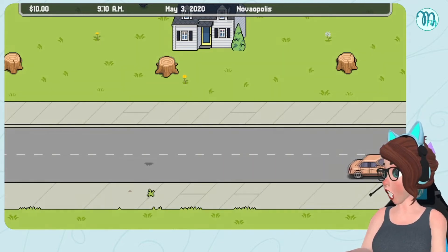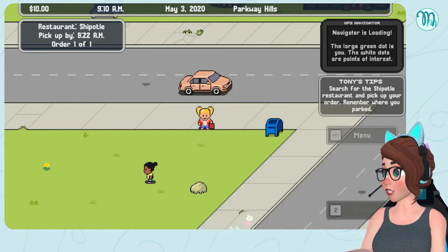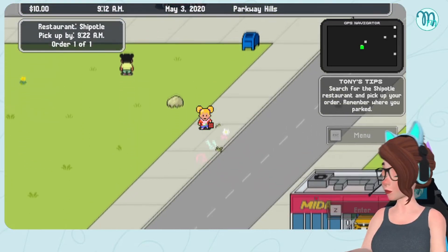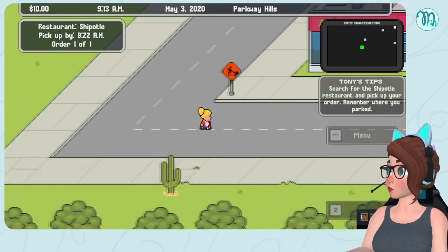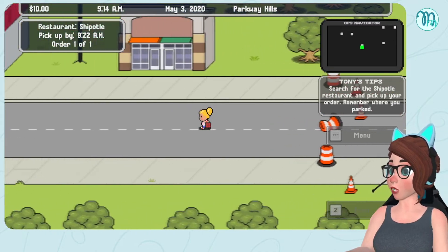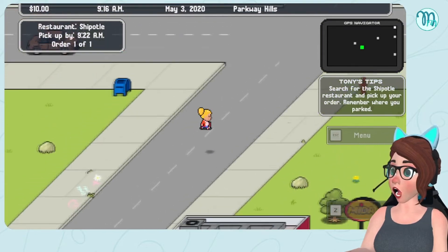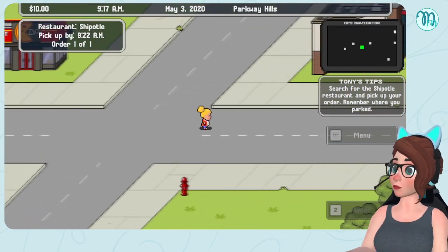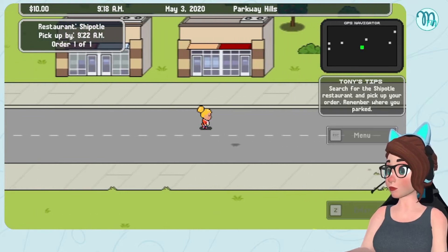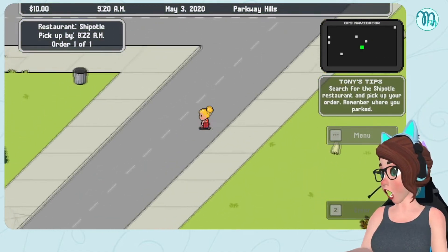We're getting our Coyota Trolla in Novaopolis — I love all this. The navigator is loading. The large green dot is you, white dots are points of interest. Search for the Chipotle restaurant, pick up your order, remember where you parked. Why did we park so far away from Chipotle? I don't understand why we wouldn't just park in front of it. There's so many places around here — and I love that the donut shop is just called Donuts.